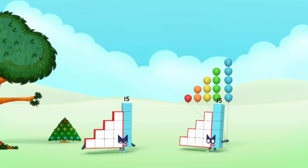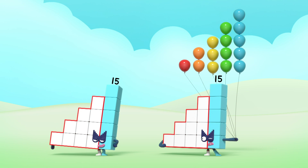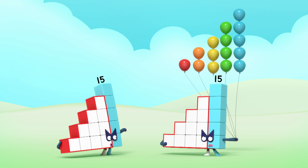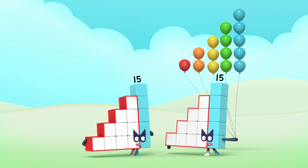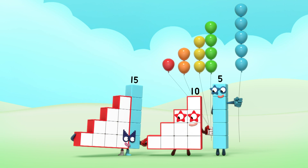Agent fifteen! Does this make me a double agent? You passed my test with flying colours — red, orange, yellow, green and blue! Well done, all of you! All of us? All of you Step Squads! Fifteen, you're a Step Squad! And ten, you're a Step Squad too!